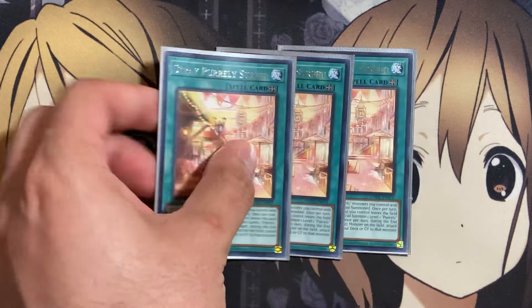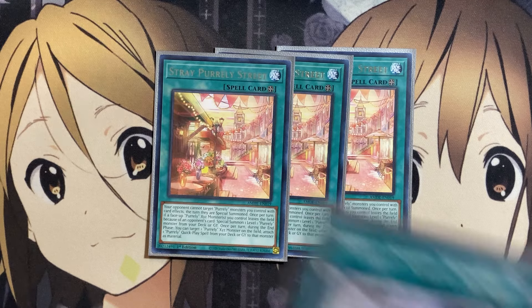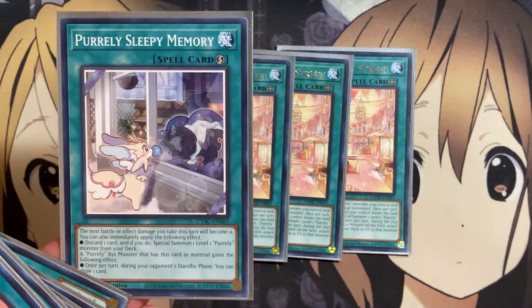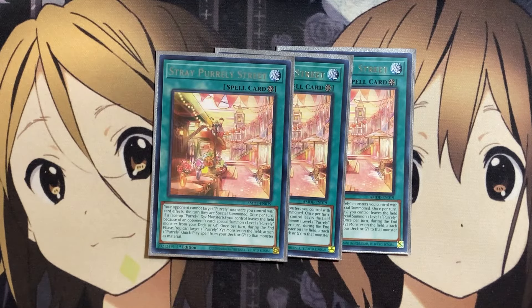We also run three copies of the field spell, Stray Pirelli Street. Your opponent cannot target Pirelli monsters you control with card effects the turn they are special summoned. Once per turn, if a face-up Pirelli exceeds monster you control leaves the field because of an opponent's card, special summon one level one Pirelli monster from your deck or graveyard. And once per turn during your end phase, you can target a Pirelli exceeds monster on the field and attach one Pirelli quick play spell from your deck or graveyard to that monster's material. One of the better quick play spells to attach is Sleepy Memory, because you get draw power during the next standby phase — the more Sleepy Memories attached, the more draws.